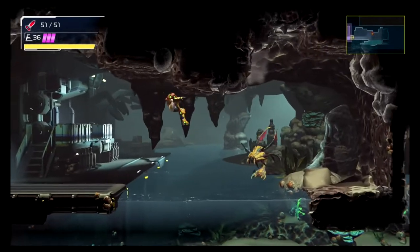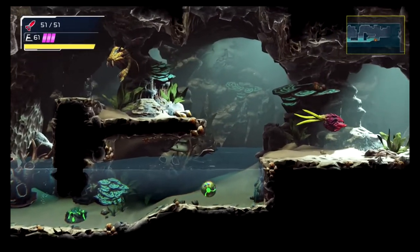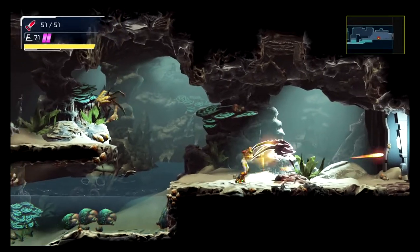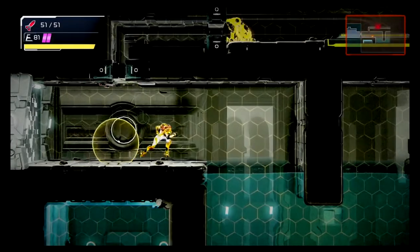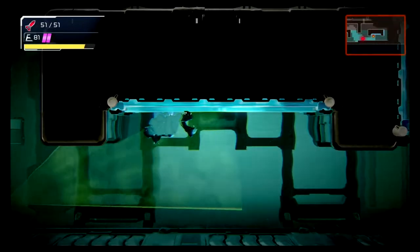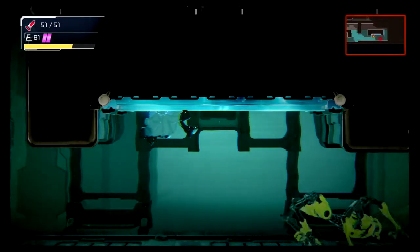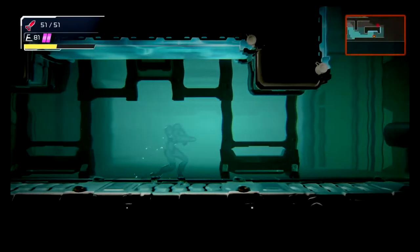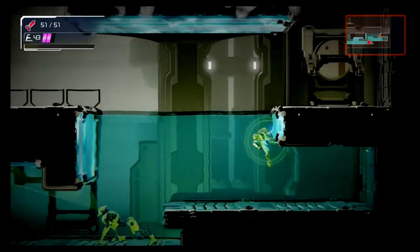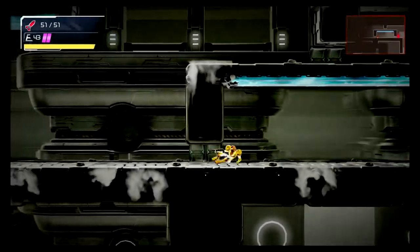I like how you get Flash Shift and then most of the stuff you do is just in water and you can't use it. But for now it comes in handy. That EMMI is most likely going to be there so you can just jump here and hide. Move on, nothing to see here. If you want, you can also go into Morph Ball and hide right there. You're going to have to un-cloak so you can jump up higher — and quickly.